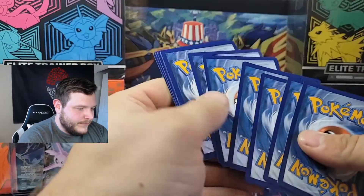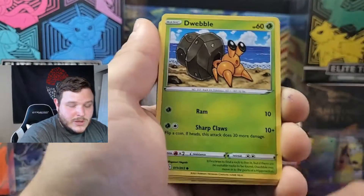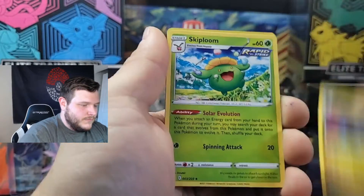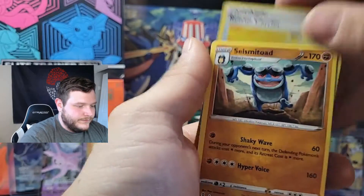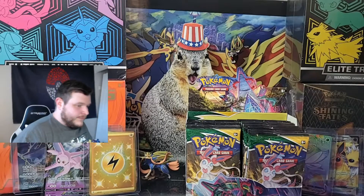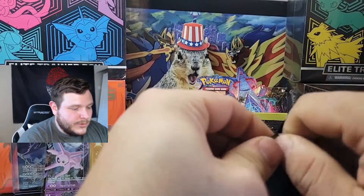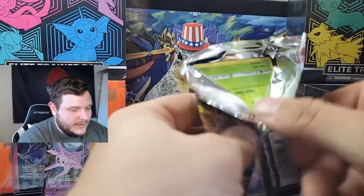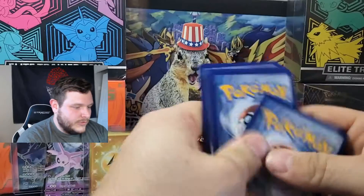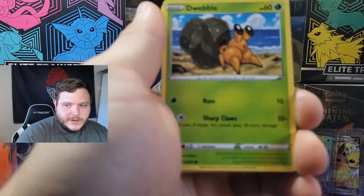I'm going to spoil it for you — I don't know what's in the packs, but I can tell you English is extremely random with an extreme range of hit rates. So it's totally random. But we'll go left versus right, because why not? To answer your question, this was a pre-order — I was able to get both Elite Trainer Boxes and this booster box for, I think, $250.